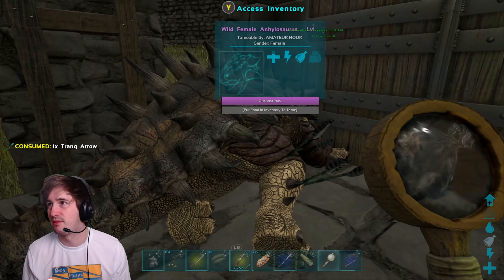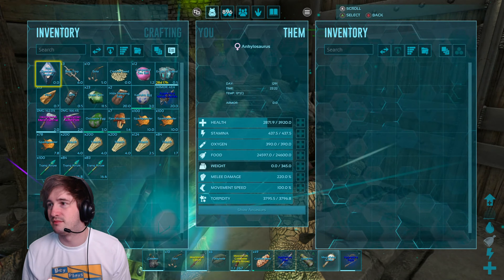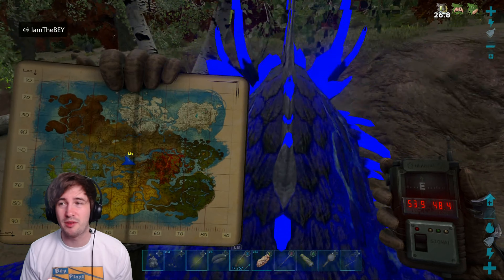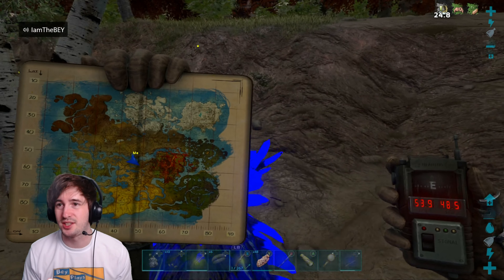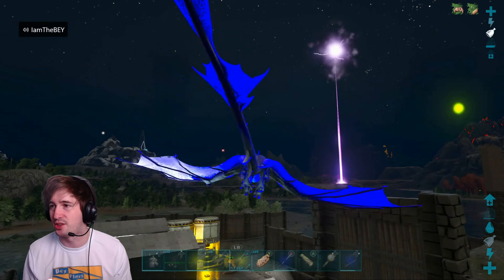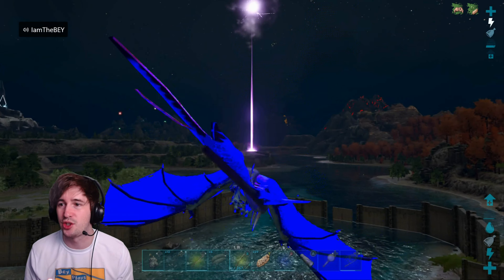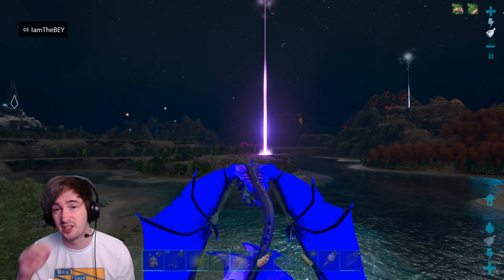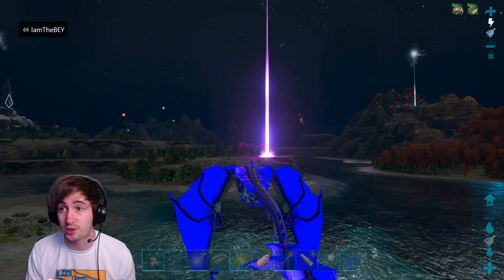There we go — 220 damage, that's not too shabby either. This is the spot where we found her — around the start of those red trees, right on the edge of the beach. I'm going to go over to the other side of the water and show you the other spot. Hopefully we can find one there as well, and if it's a high level I'll tame it too.